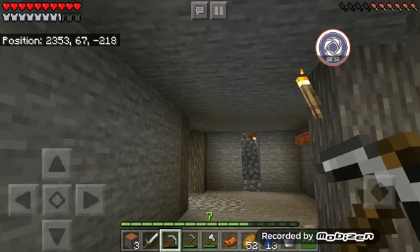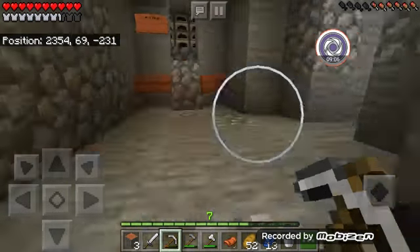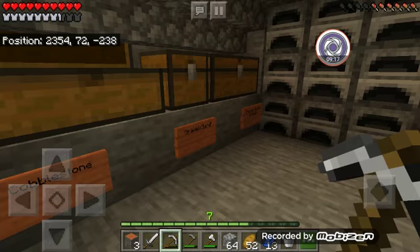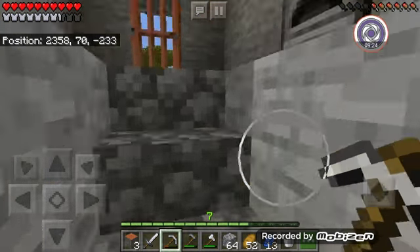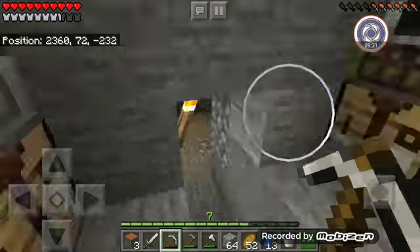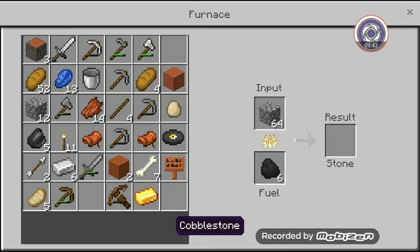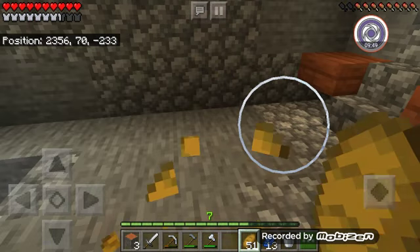I really want to smelt cobblestone into stone and turn it into stone bricks because I do have enough cobblestone. I wonder if you can put cobblestone in a blast furnace — probably not — and nope, that's not how it works. We need to use a regular furnace for this. There's seven coal in here, so we'll just use this.